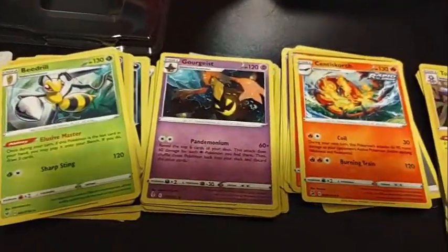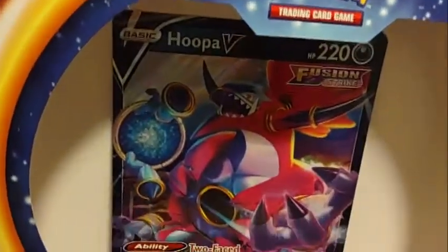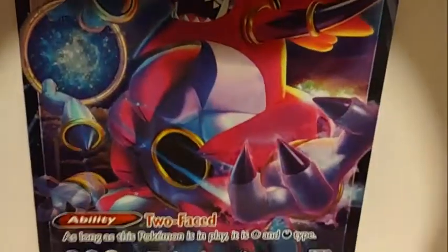So we basically pulled nothing. This is a Beedrill, Gorghite, Sender Scorch and Toxtricity. Thank you guys for watching — I hope you liked it, subscribe, and leave a comment for any suggestions if you have any. Alright, I'll see you guys next time.